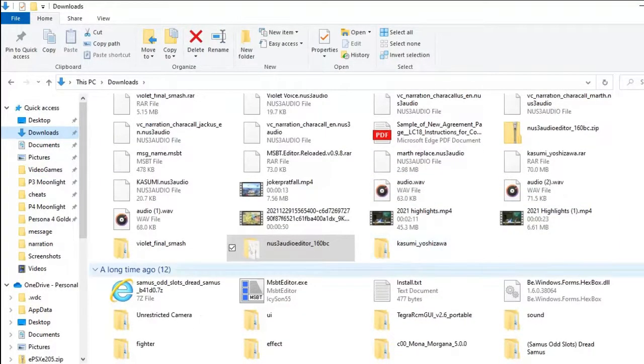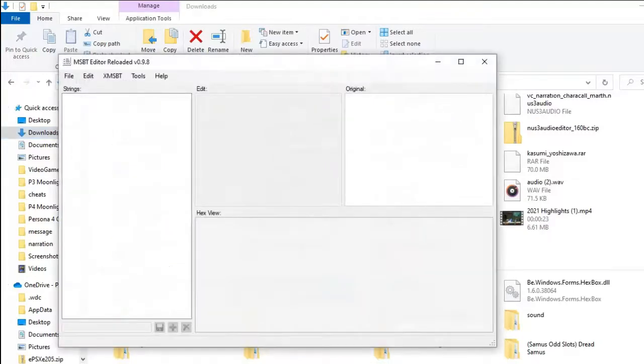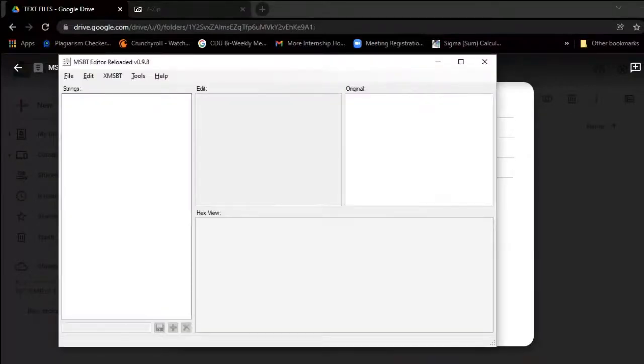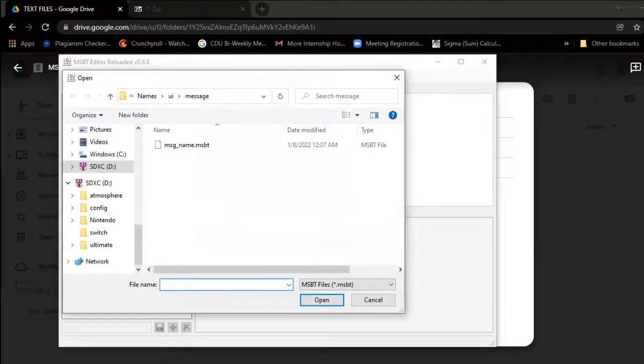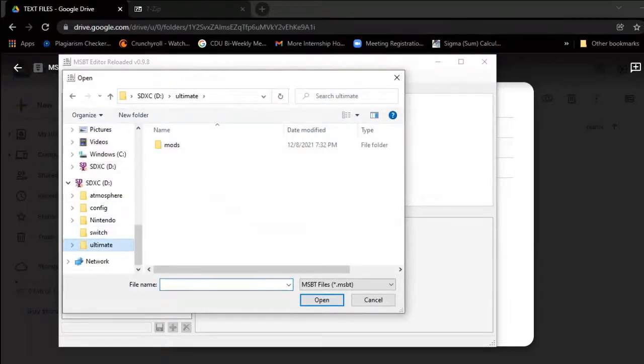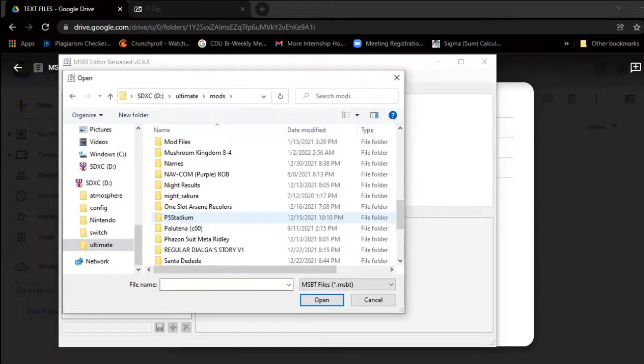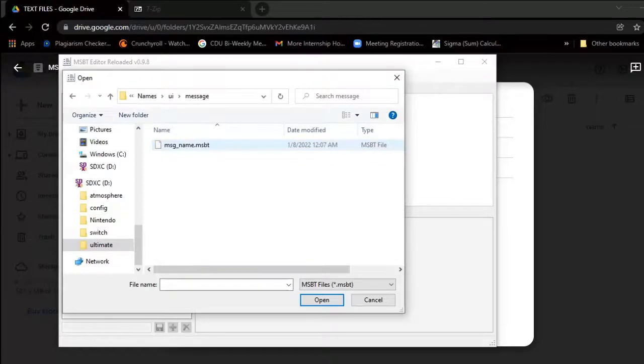This is what it'll look like when you open the unzipped folder — this is exactly what it looks like. This is your text reloaded exe. You want to open this. When you click open, go to your Ultimate folder, go to your Mods folder, and go to the folder you titled earlier — the names one, whatever you titled it. Click on it, click on UI, click on Message.